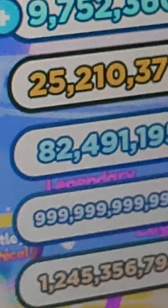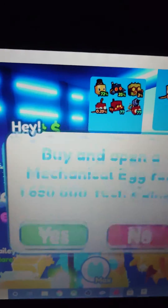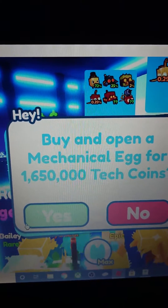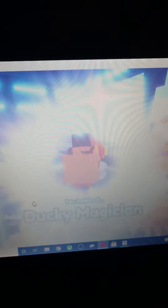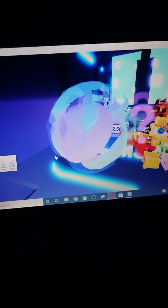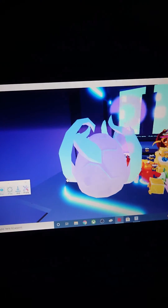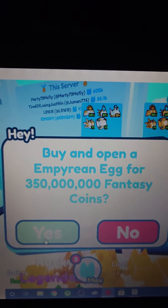Now we're gonna open a few of the fantasy eggs, maybe a few of the normal coins and maybe even some tech coins. We're gonna go and get this one — this egg for tech coins, one million coins. Then we're gonna get this egg. Now we're going to open this egg — let's go, try and get ourselves a mythical angelus.